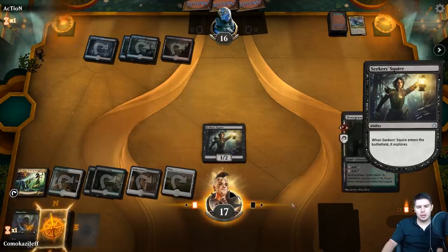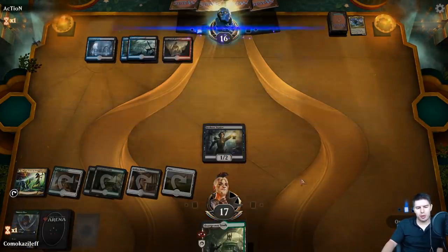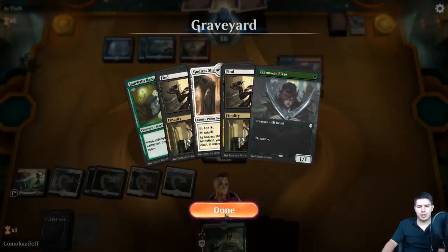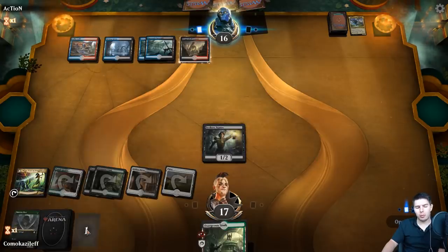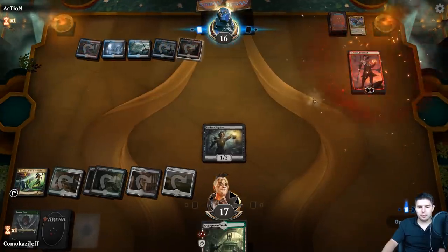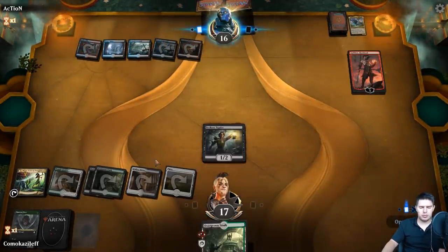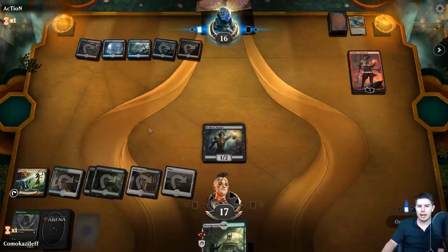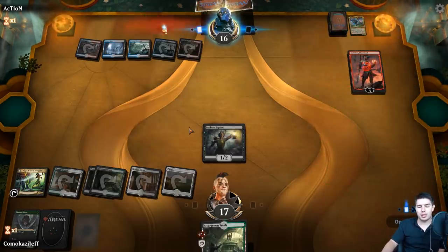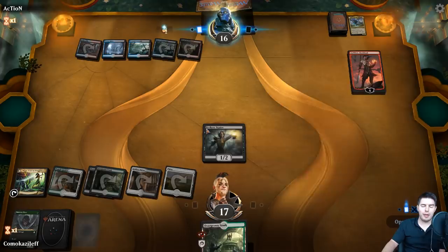Now we have Journey to Eternity flipped and we can bring back creatures. We don't have Wild Growth Walker anymore unfortunately. Sarkhan and Fireblood - alright. We're looking for Play Crafter now - Play Crafter is so good, we just keep sacking it, it's going to have tons of value for us. That would be the best top deck possible.